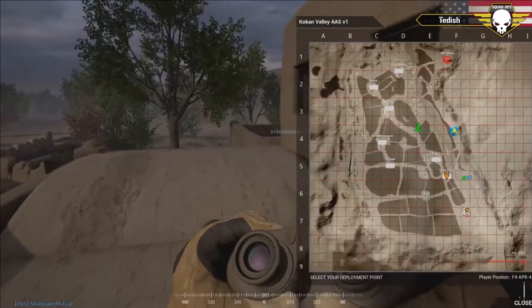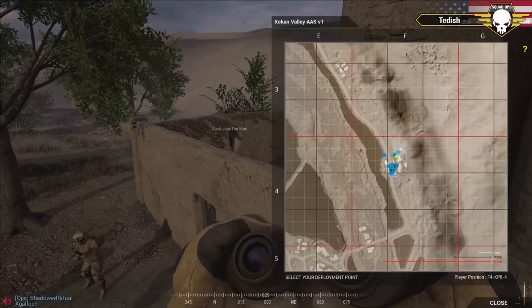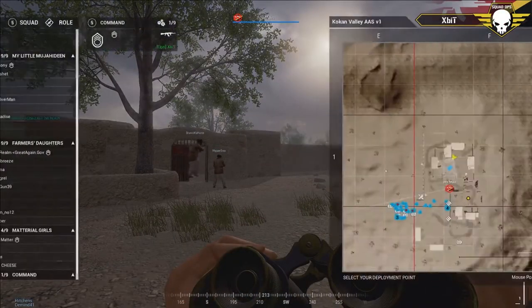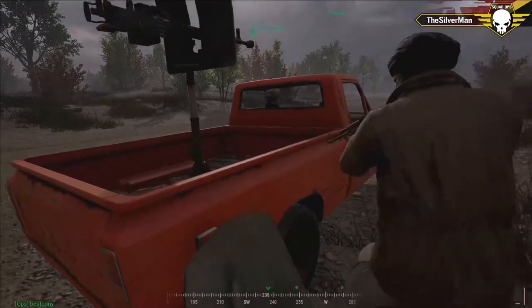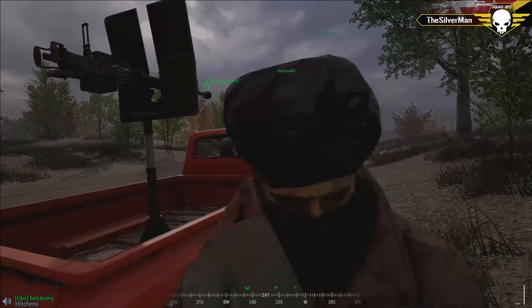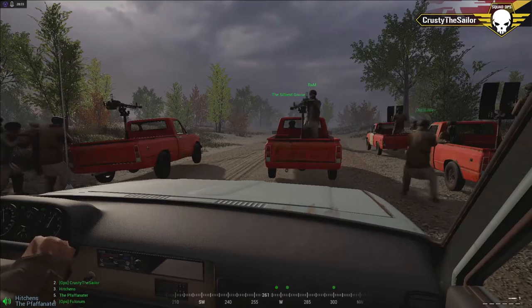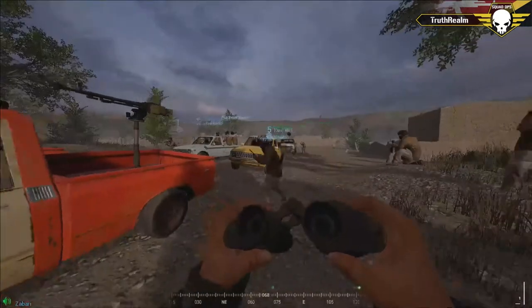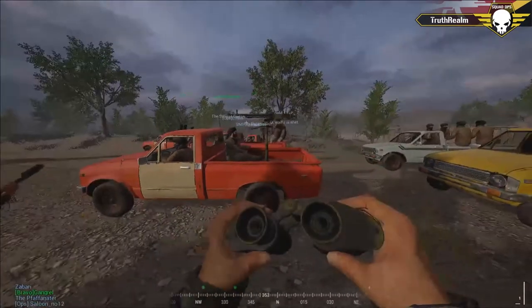Let me go through our cameras. Our cameras are: myself, Xbit who is the commander for the insurgents this round, Silverman who's going to be a killer soldier, and Crusty the Sailor who is a squad leader for the insurgents — always fun watching him, he loves leading from the front. Next camera is Truth Realm, also a squad leader for the insurgents. I love how we always get squad leaders doing the camera work.